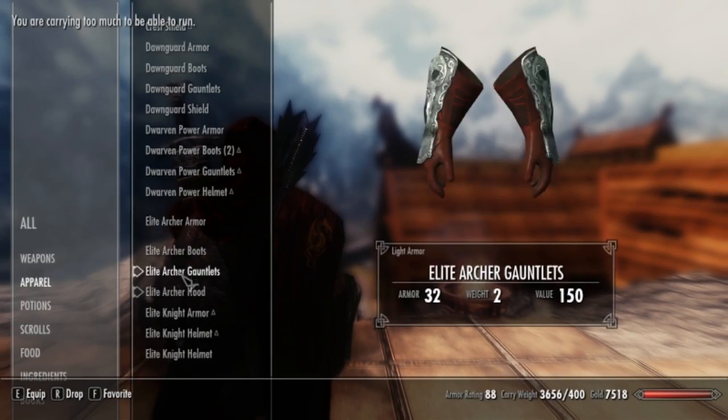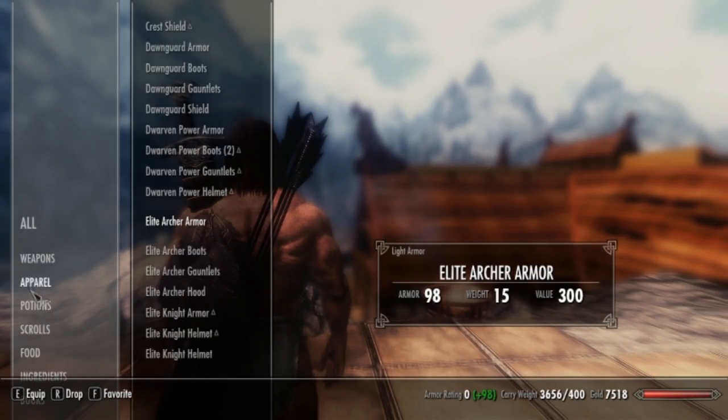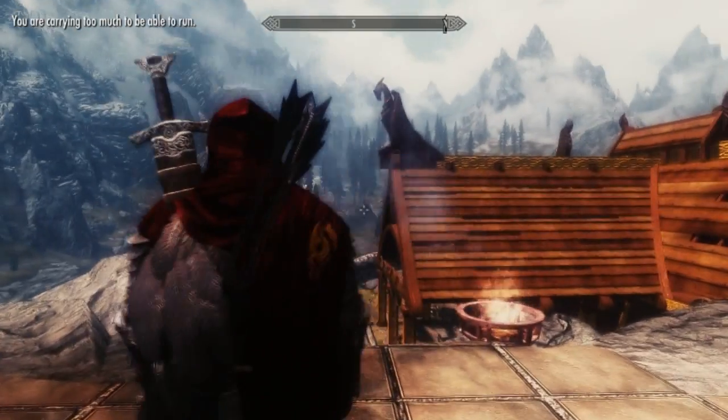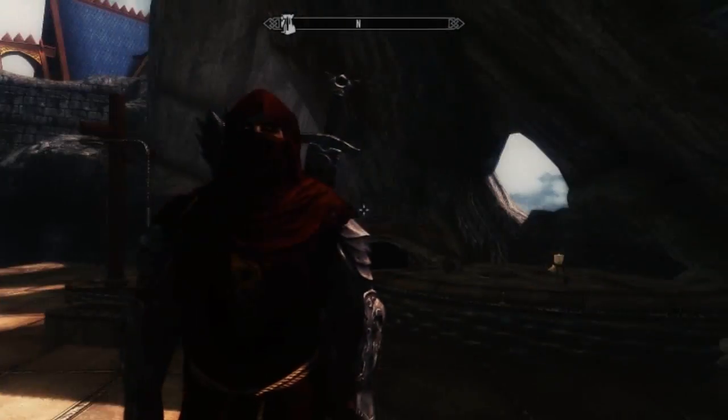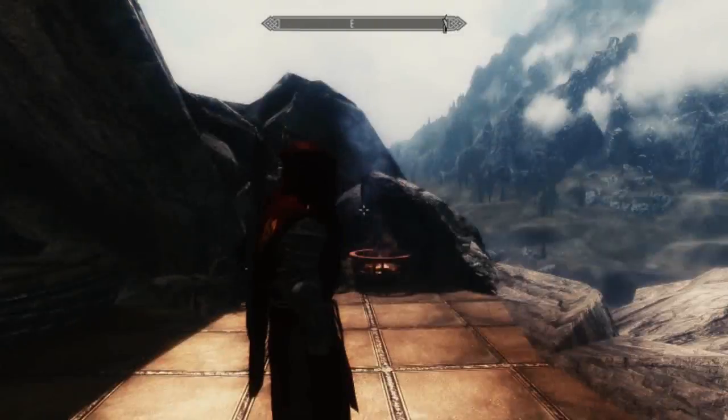Maybe I should just take this armor off. Well, it goes through my back anyways. Great. Good start, Spears. But yeah, it looks really cool from the front at least, because I've never really seen that before where you can have an arrow and sword on your back. I think it looks cool, just to start off with.